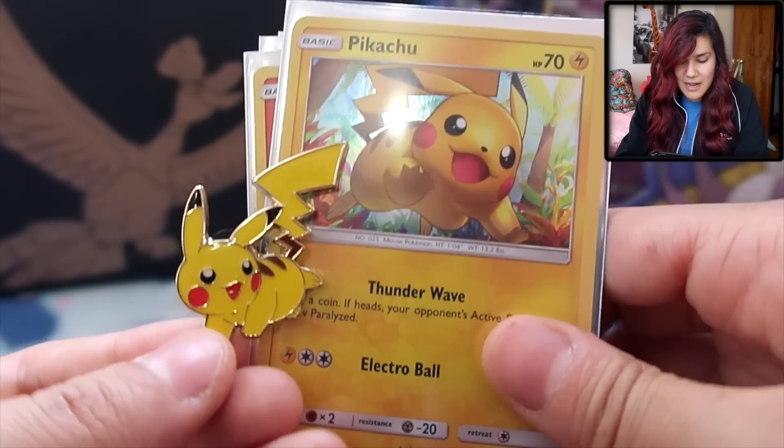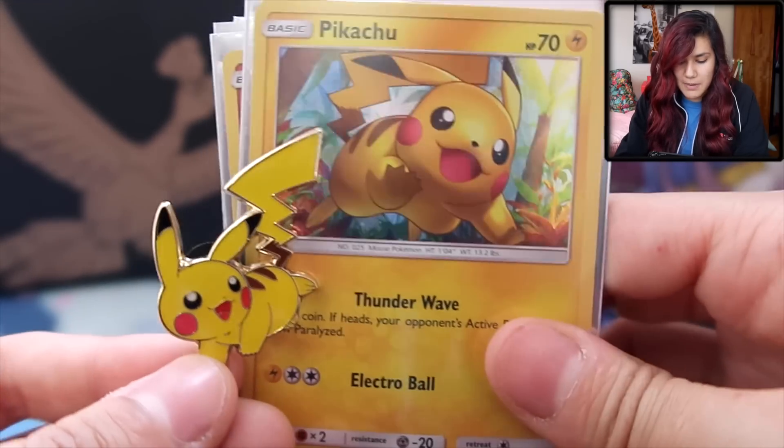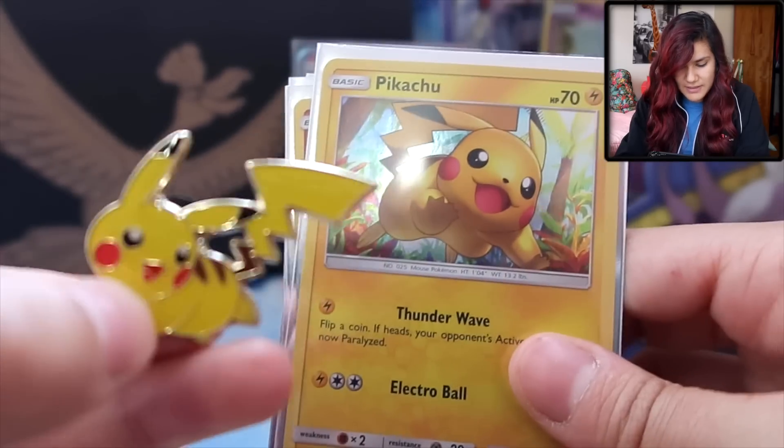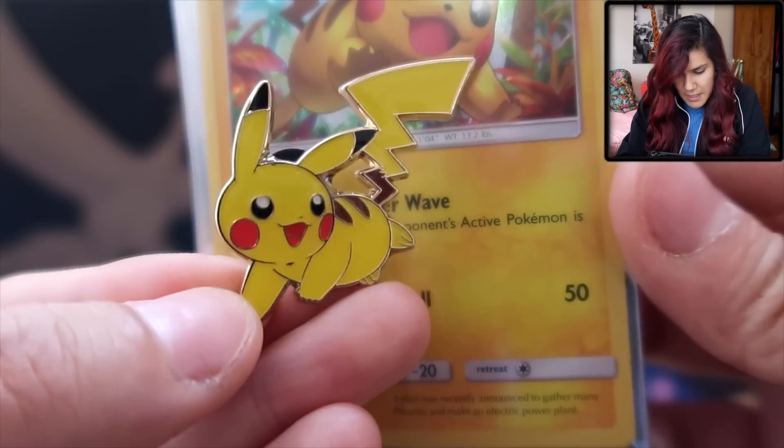This has got to be one of my favorite combos for promo card and pin — they go so well together. Pikachu's got like a really round face, which is kind of funny actually. Overly round Pika face.